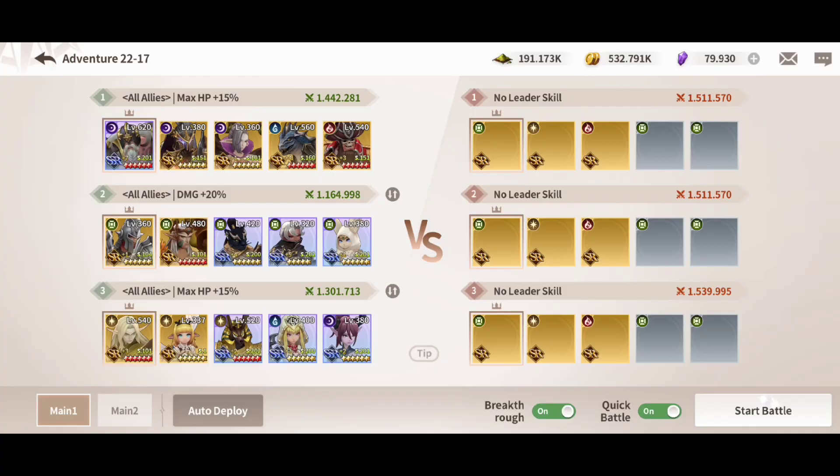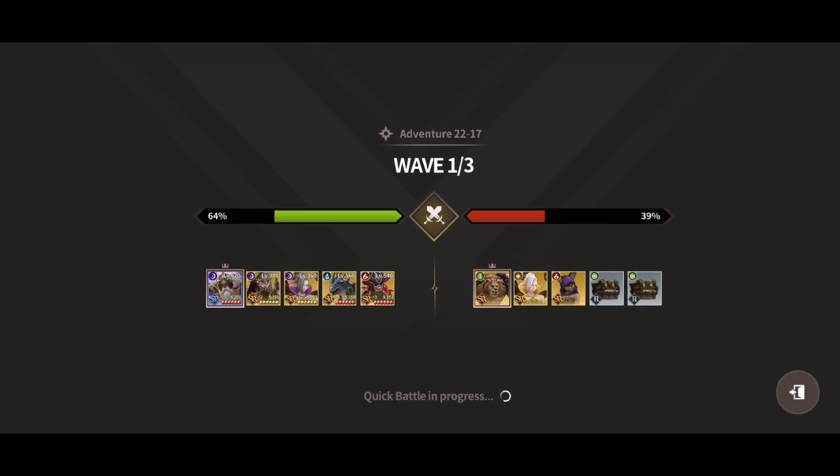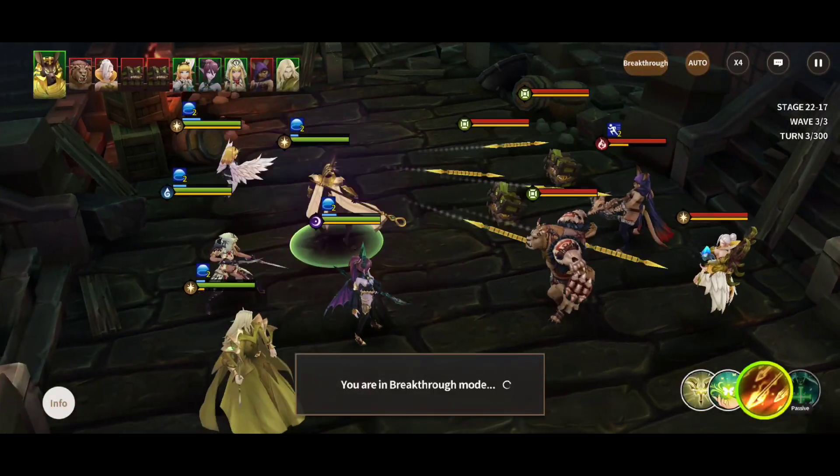What you're going to do is hit challenge and go into the campaign mode. You're going to want to have breakthrough on and quick battle on. Hit start and they will automatically start the fights. Two fights will go on quick mode and just one fight you will be able to see — probably the hardest fight in this campaign mode.